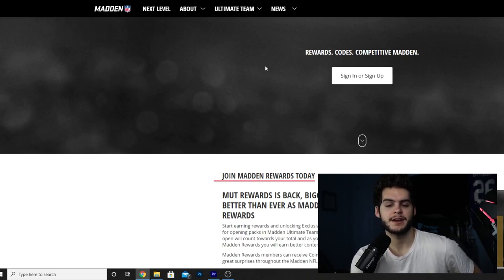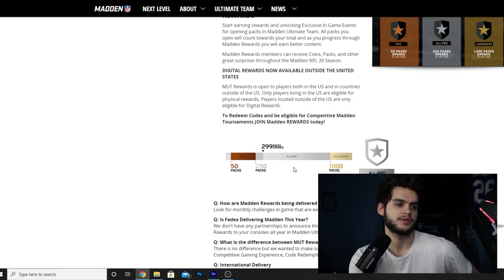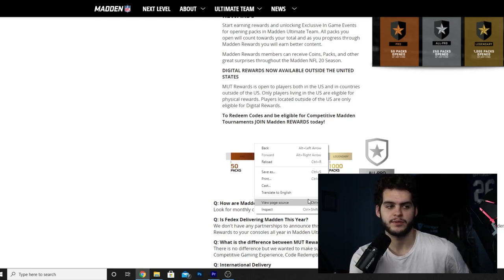With those free promo packs you might pull one of the heroes, do the set cheaply, and combine it with a free hero from solos to complete a master set for cheap or free. The tiers are: Pro (50 packs), All Pro (250 packs), and Legendary (1,000+ packs). Most players end up Legendary because free packs count too — your Team of the Week free player pack, your rival solos pack, level-up packs reaching level 80, gold packs, all count. A thousand packs is not hard to reach when the game gives you half of them for free.